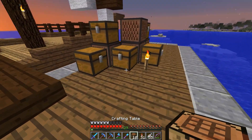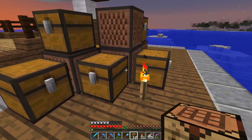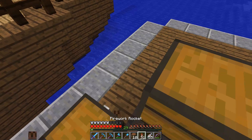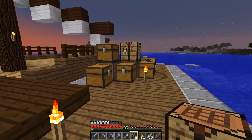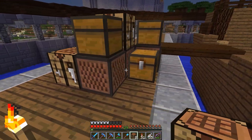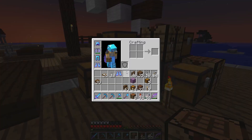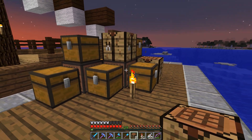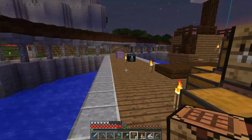I think the other cool thing maybe we could do is we could potentially use some crafting tables as crates. I think that could work. We could use some note blocks and some crafting tables to kind of represent different types of crates, and I think that'll work really well.